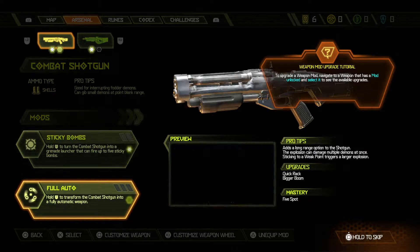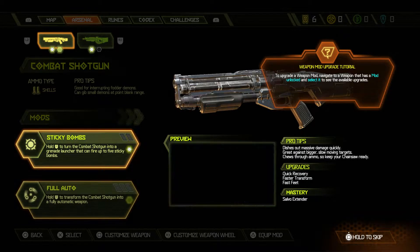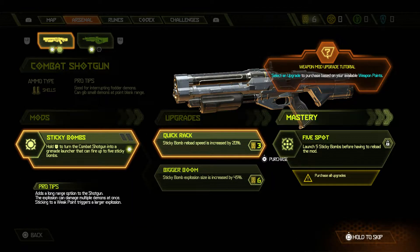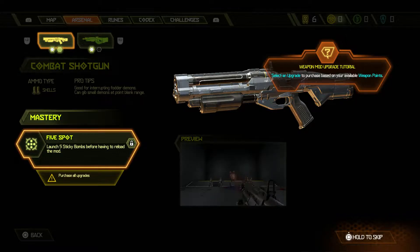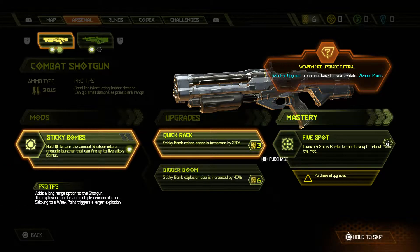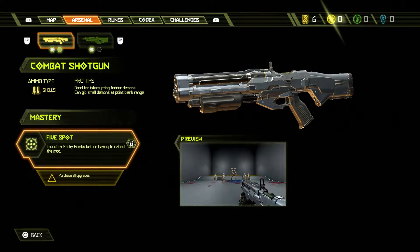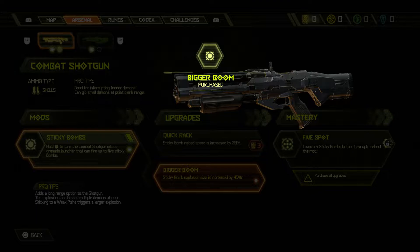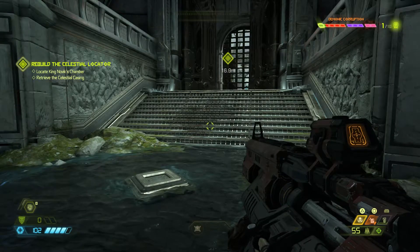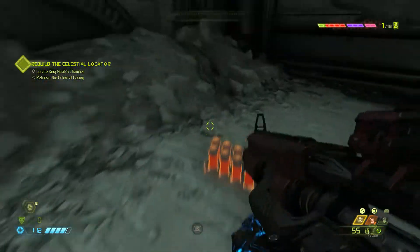Navigating the arsenal tab to upgrade weapon mods. Sticky bomb upgrades available: 20% increased reload speed, or increased explosion size. Going with the radius upgrade - sticky bomb explosion radius increased by 45%. Cost all six points but the upgrade is worth it.